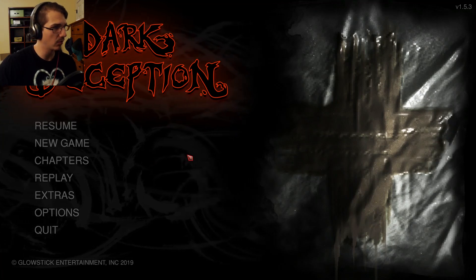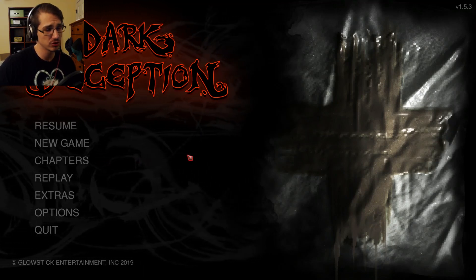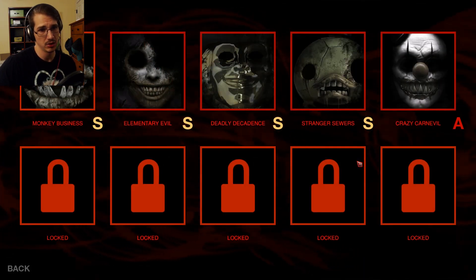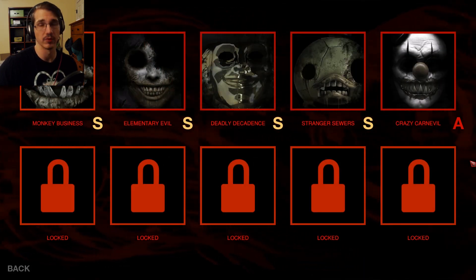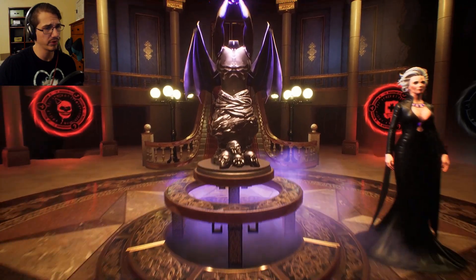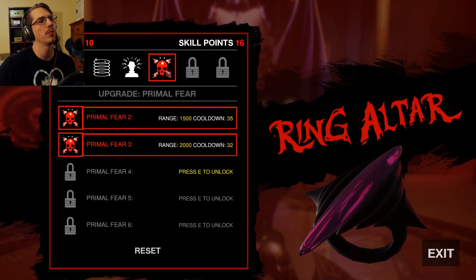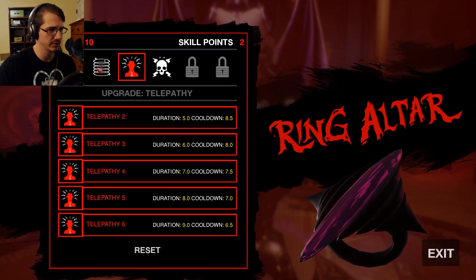Hey, how's it going everyone? My name is Zombie Peter and welcome back to Dark Deception. So the fix is out. Apparently we should now be able to enter Crazy Carnival. Before we do that, we are going to reallocate our powers because we do want Primal Fear maxed and we do want Celebrity maxed.